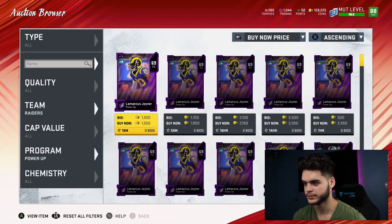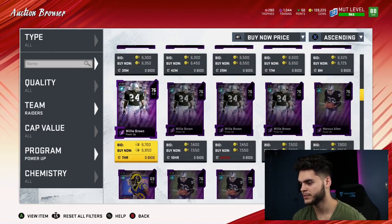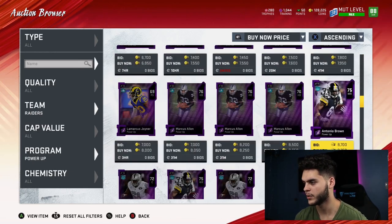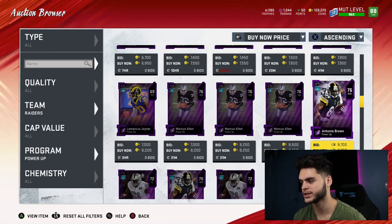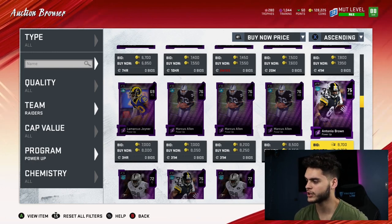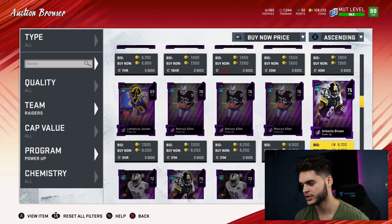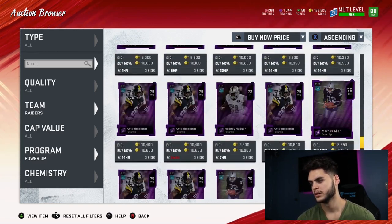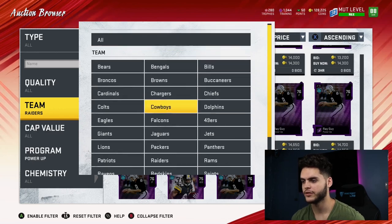Number nine: Antonio Brown. Despite his antics in real life, 8K for Antonio Brown is not bad at all. He is going to get a new card — he always does. With how good route running is this year and the abilities system, he should get a really good card when the time comes. People are going to be wishing they had his power-up, so this card is gonna sell for a lot more. As much as I might not be a fan of him in real life, he's an awesome receiver and he's gonna be really, really good.